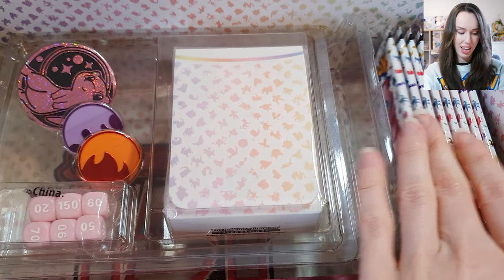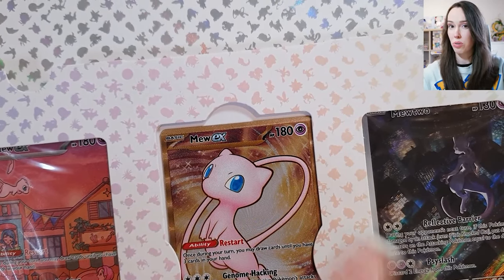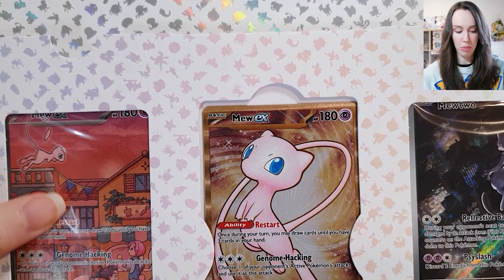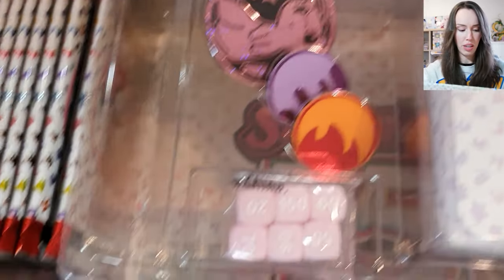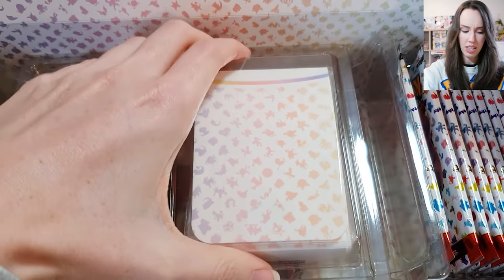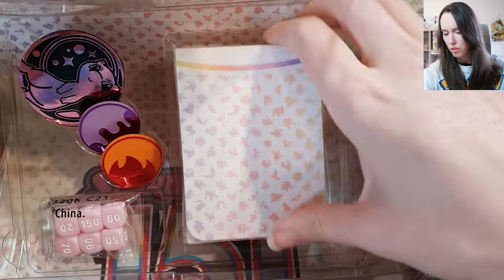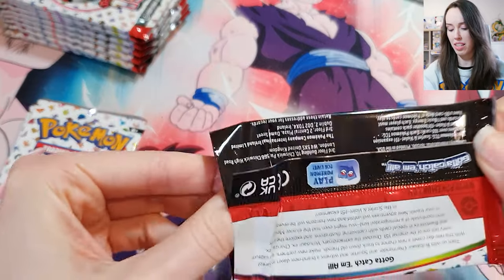Thank you so much for this beautiful gift. Alright, beautiful setup — we've got our packs here. We have some beautiful Mew cards up here; the middle one is a metal card that's not a real card, and we have an alt art promo Mew and a Mewtwo as well. We have our packs of cards on the left and right, a play mat, some dice, some damage tokens, and a card deck box.